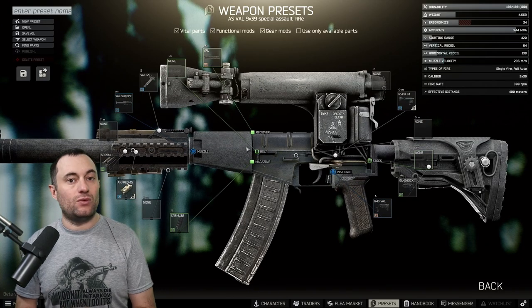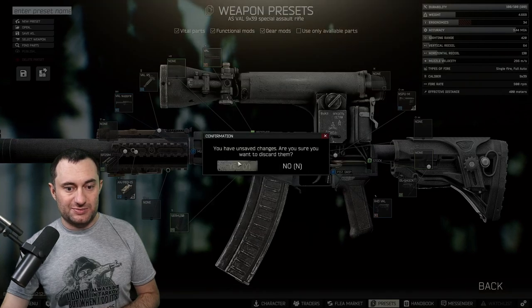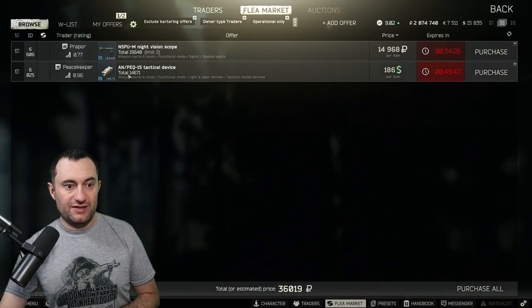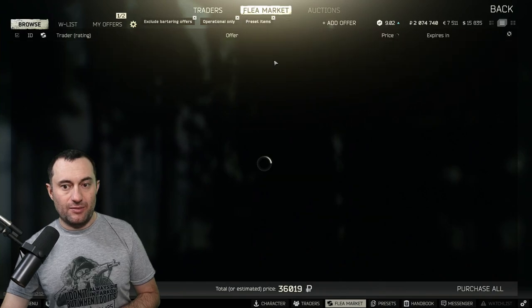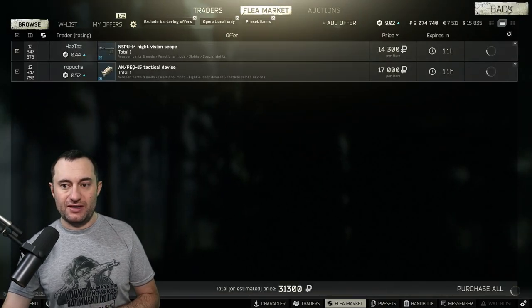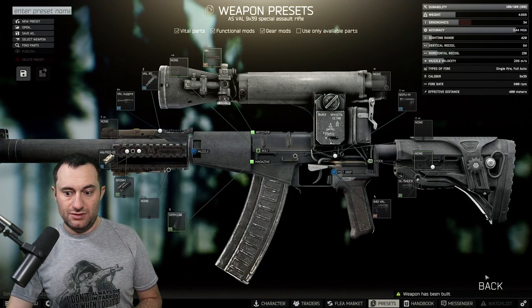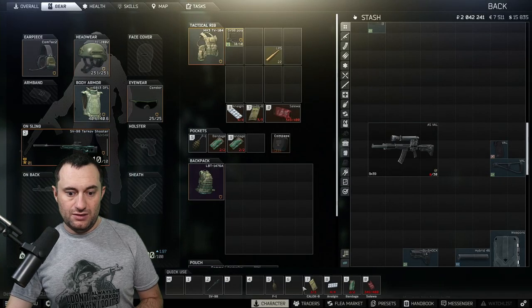The only thing you need to be able to do is attach the AN/PQ-15 to the gun, so any mount that allows you to do that will work. Let's assemble this — we'll have to buy a couple of parts, specifically the scope and the PQ-15. I'm going to trade for it just in case we want a little cheaper, and we do. So we're 31,000 on top of everything else we've already done. Purchased — get her assembled and all ready to go.